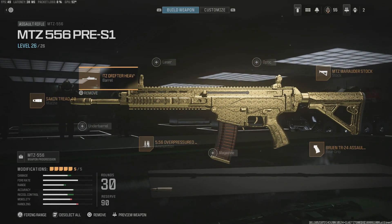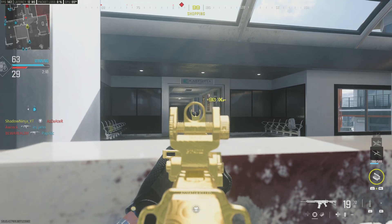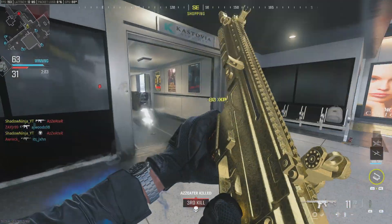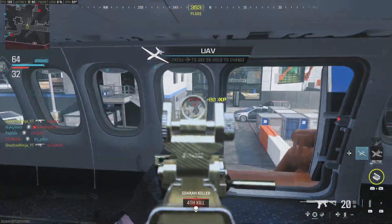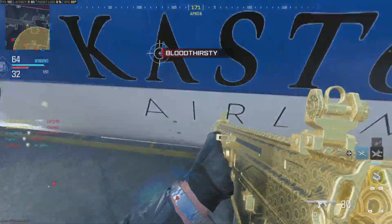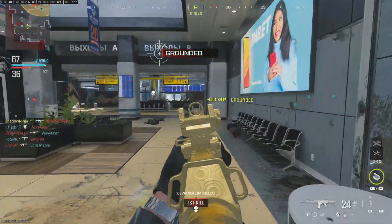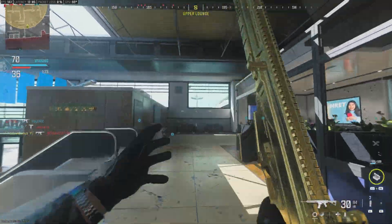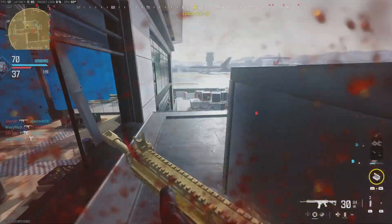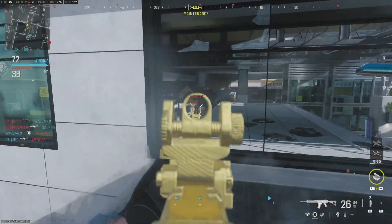Let's go back in the game and give you my closing thoughts. The MTZ 556 is not better than the Holger, but with this build we can do some phenomenal stuff. I'm excited to talk about a lot of different assault rifles in this game — not every single one is going to be incredible, but every assault rifle I've used so far has been viable in its own way. That is super refreshing, especially given my fears about a higher time-to-kill stagnating the sandbox into specific guns. It's rewarding when it comes to gunplay, and it's reassuring knowing that great assault rifles like the MTZ 556 are out there.